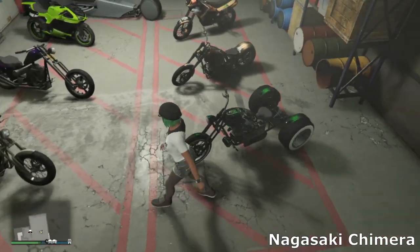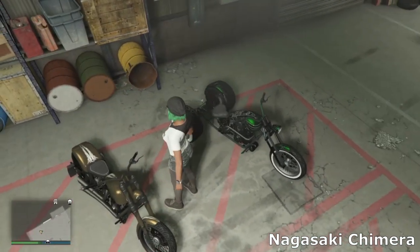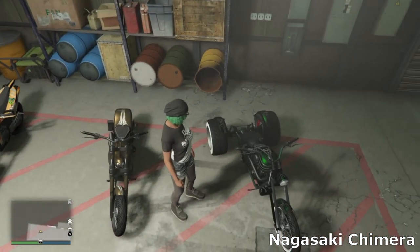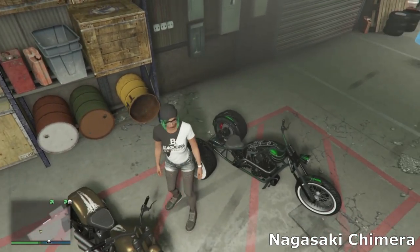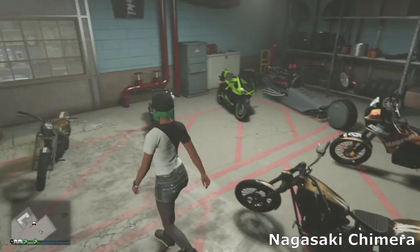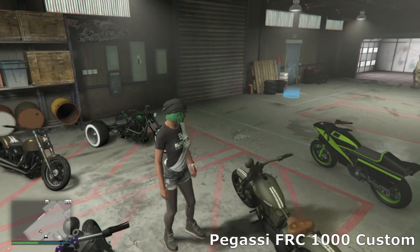Over this side we've got the Chimera — I really like this thing. It's the first trike I believe we got in GTA. I've gone for a nice simple metallic green with a white pinstripe livery. There's not really much you can change on this bike, but it's really cool.